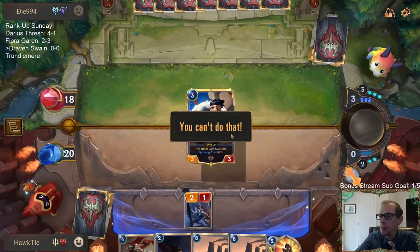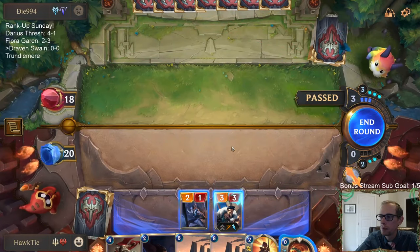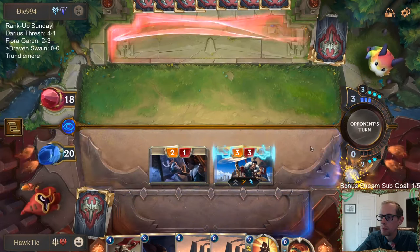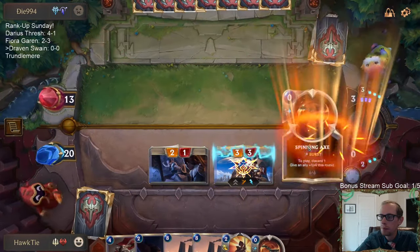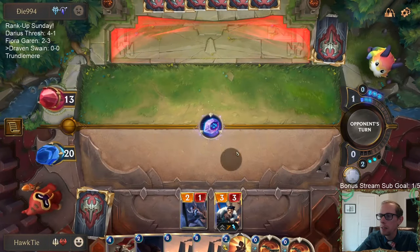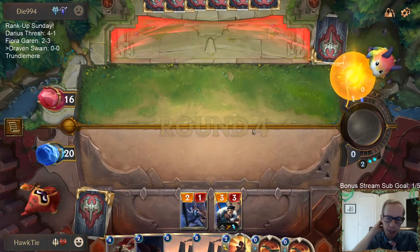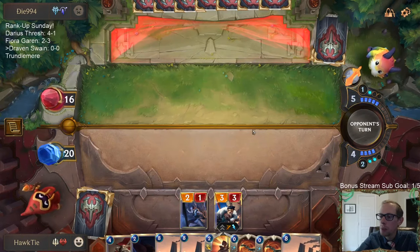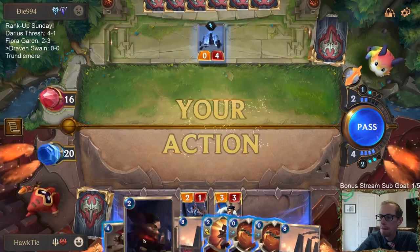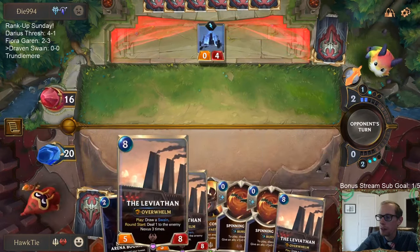Alright, I cannot play Arena Bookie right now because then we would discard the Draven, and we definitely do not want to discard Draven. If their plan is Weirding Stones, Spinning Axe, Single Combat — no, their plan was Catalyst of Aeons. I can pass and they don't get to Catalyst of Aeons, but I think it's still worth the attack because it's possible that's not their card, not their plan. Wow, we still hit — all Noxus.